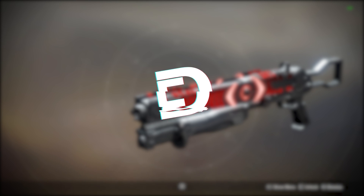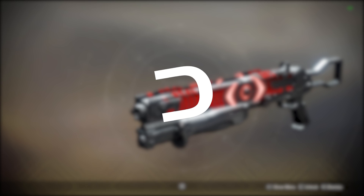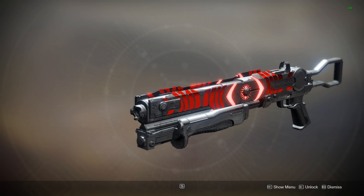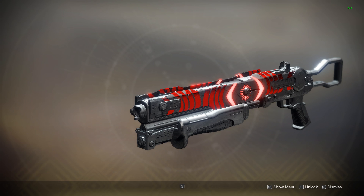With the second week of Trials of Osiris here, we have new weapons in the loot pool, and one of those weapons is the Astral Horizon, the new shotgun from Trials of Osiris. This shotgun is a massive deal. It has an incredible perk pool, as well as a favorable archetype and competitive stats.